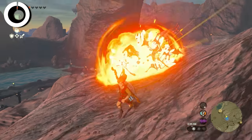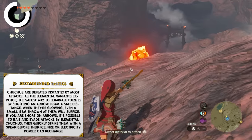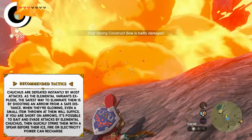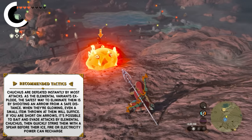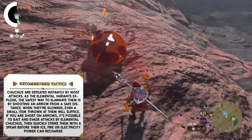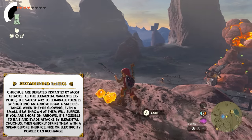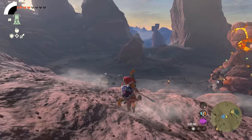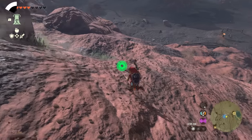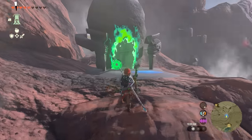Chuchus are defeated instantly by most attacks. As the elemental variants explode, the safest way to eliminate them is by shooting an arrow from a safe distance. If you're short on arrows, you can bait and evade attacks by elemental Chuchus. As soon as you see the elemental effect wear off their body, quickly strike them with a spear before their ice, fire, or electricity power can recharge. Most people are probably already doing this recommended technique.